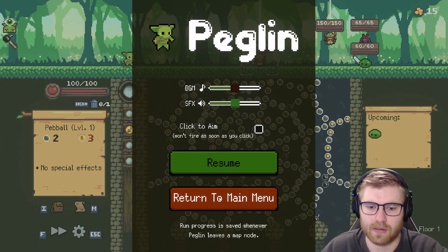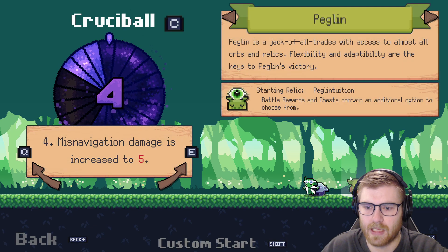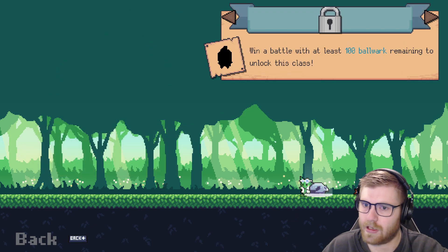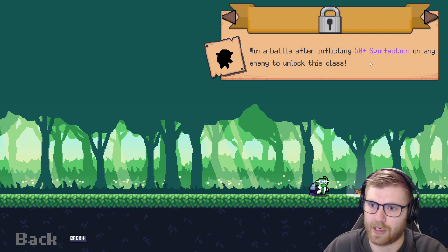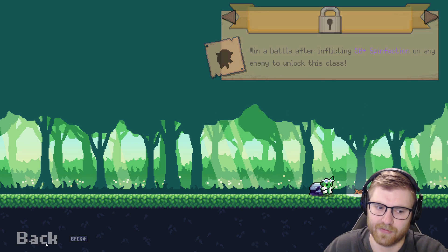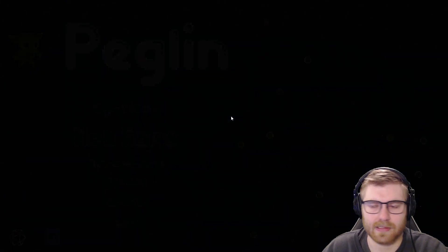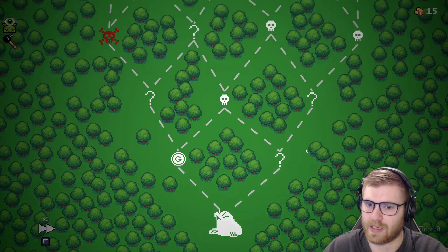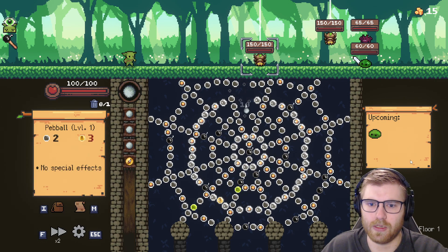You know what? I wanted to check something real quick. And that might reset it, but that's fine, I don't really care. Okay, we want this guy. Win a battle after inflicting 50 or more on any enemy. So it's one enemy — you gotta have at least 50 on. That's a little tough, because you kill him so fast. That's gonna be interesting to balance.